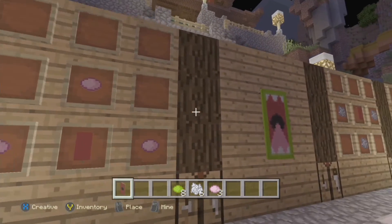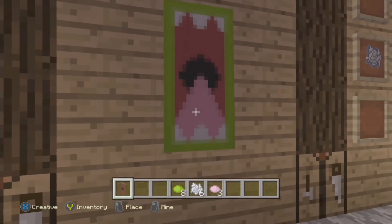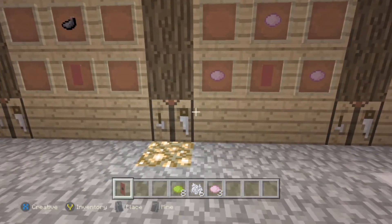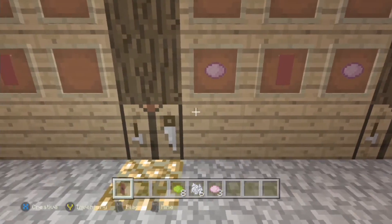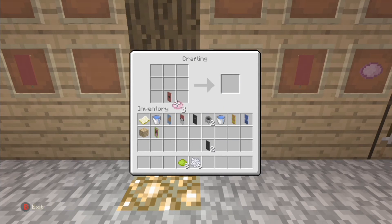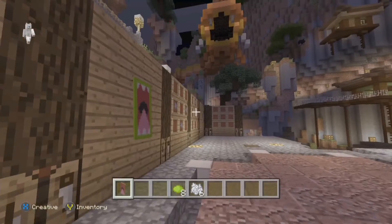So after that, you want to make the tongue, which is making an arrow at the bottom. So what you want to do is put the banner in the bottom middle, grab the three pink dye, and put it in an arrow shape above it, just like this. And that makes your tongue for this monster banner.